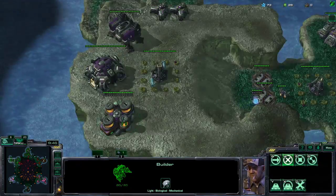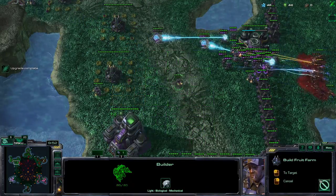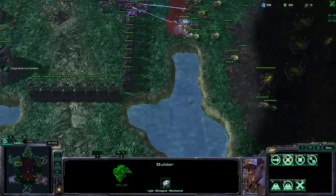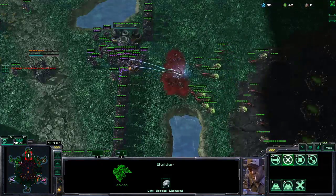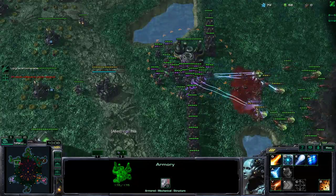I don't quite have the mineral income I would like. I also need to upgrade my generator. So I'm just gonna place more fruit farms to help deal with this. Now once our upgrade finishes we should be pretty fine here — it's just a couple more seconds. Okay we got it now, and now we can probably start pushing.